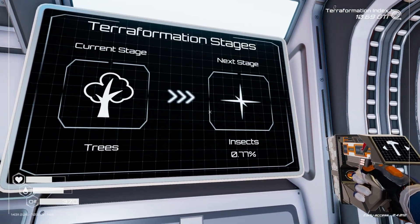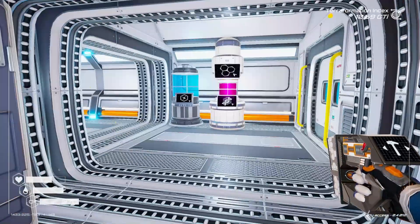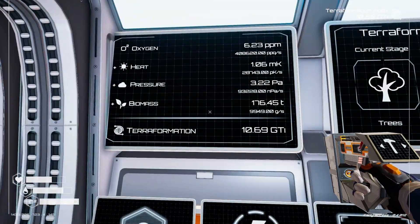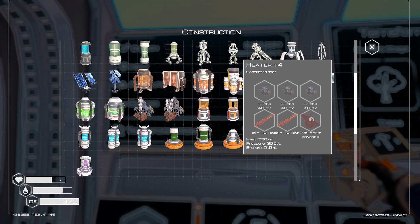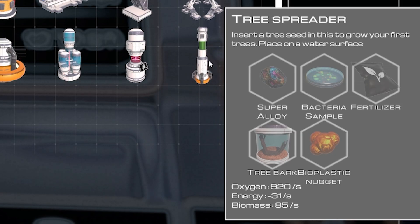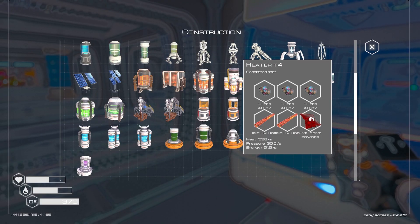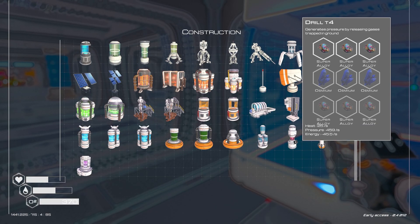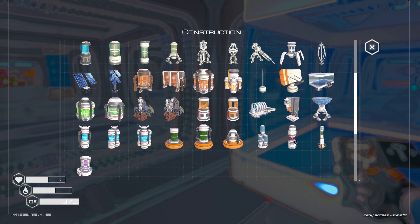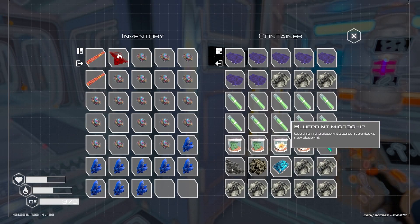This number is going up far too slowly. I want to get to the next stage — we probably won't be able to, to be honest. So I'm going to build a load of T4 drills, a load of heaters, and I might do some more tree spreaders. We have the resources to build a T4 heater. To build a drill, I just need six super alloy and three osmium. And while we're up here, we've also got this — the blueprint microchip.